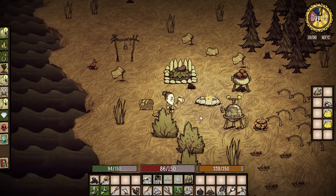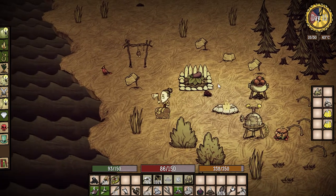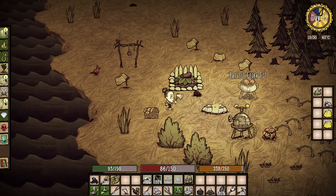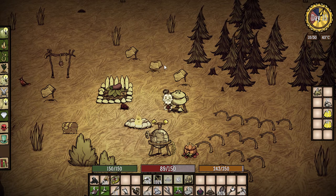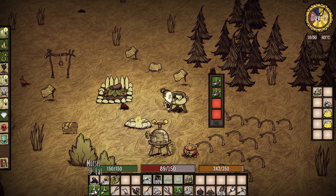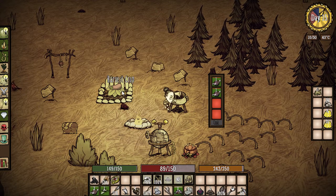Hey everybody, it's your boy Celery Stick and we are back! Holy crap, it's day 15 and we're in decent shape — our hunger is under control. Let's grab these meatballs right away. I'm so excited for this episode. Let's eat up and set up something else so when we come back we're not starving. Like two meatballs maybe, and we got some veg over here.